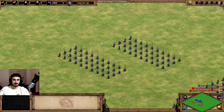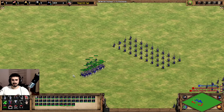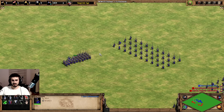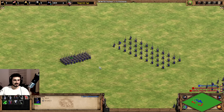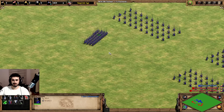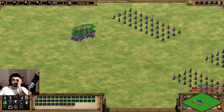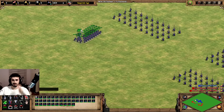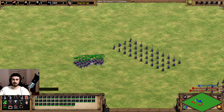Hello everyone and welcome back to another video. Today I'm going to take a look at one of the newer unique units, the Ghulam. It recently got nerfed last patch, it lost 10 HP, but I still think it's really cracked. It's a really strong unit — it has high pierce armor, moves pretty fast like an Eagle Warrior, and does pass-through damage like a scorpion, hitting units standing behind its target. So in mass, it's quite powerful.